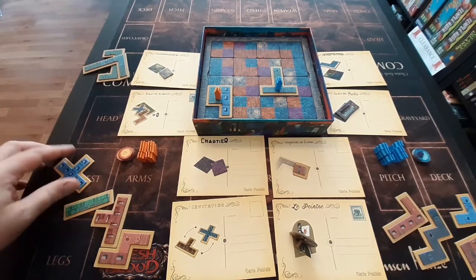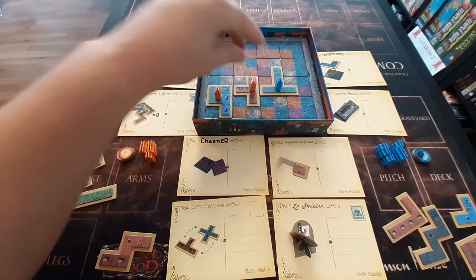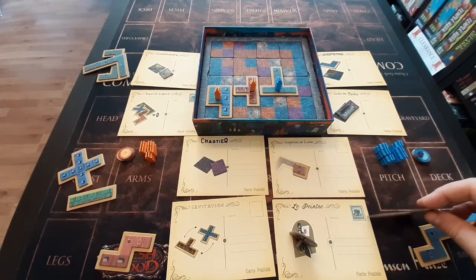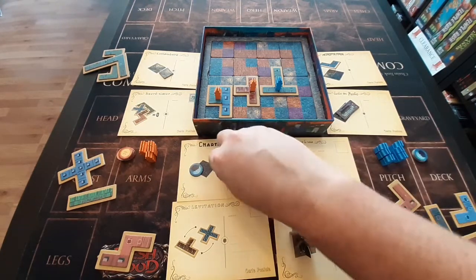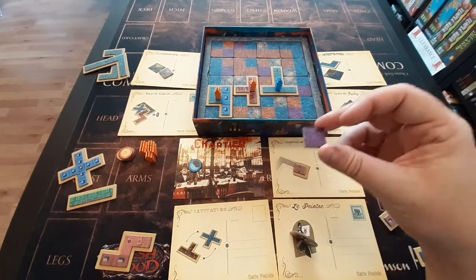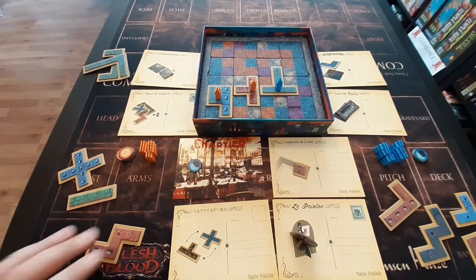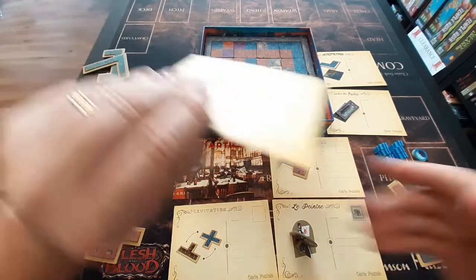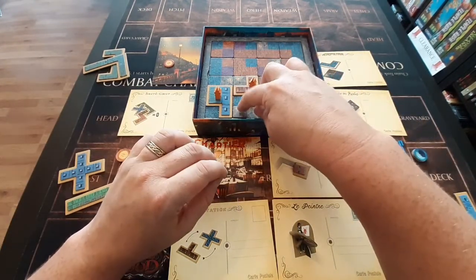Back to the orange player — they are going to place theirs in here and put one of their tokens on. Blue is going to activate a postcard action. He will take this tile, turn it over to show it has been activated, and gets to place this building on an opponent's coloured cobblestone — so he's going to place that there, which means that spot is now available to use. Back to orange — they are going to take the streetlight postcard, put a token on there, and place the streetlight like so, giving this building another streetlight it is adjacent to.